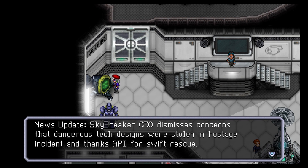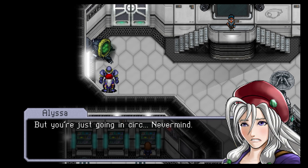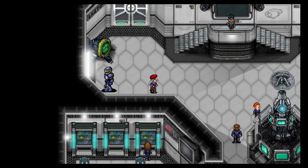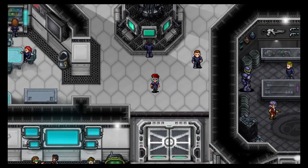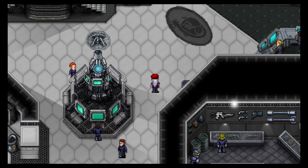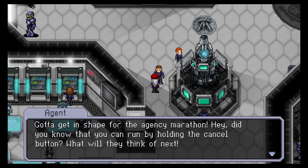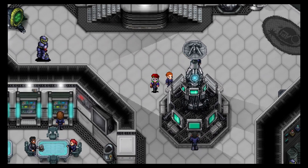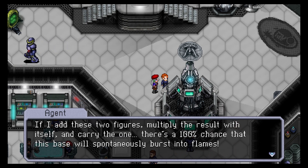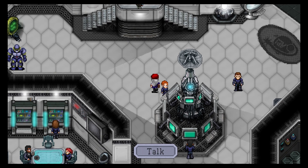News update: Skybreaker CEO dismisses concerns that dangerous tech designs were stolen in the hostage incident and thanks API for swift rescue. Oh, here's Dave — I'm so close to connecting everything: the Freemasons, the Templars, the space Illuminati — just missing a few crucial pieces to the puzzle. You've got way too much free time; a mission in the field would do you a world of good. Did you hear about Skybreaker Towers? Wasn't that just a routine hostage situation? Turns out the entire building was primed to blow — whoa, seriously!